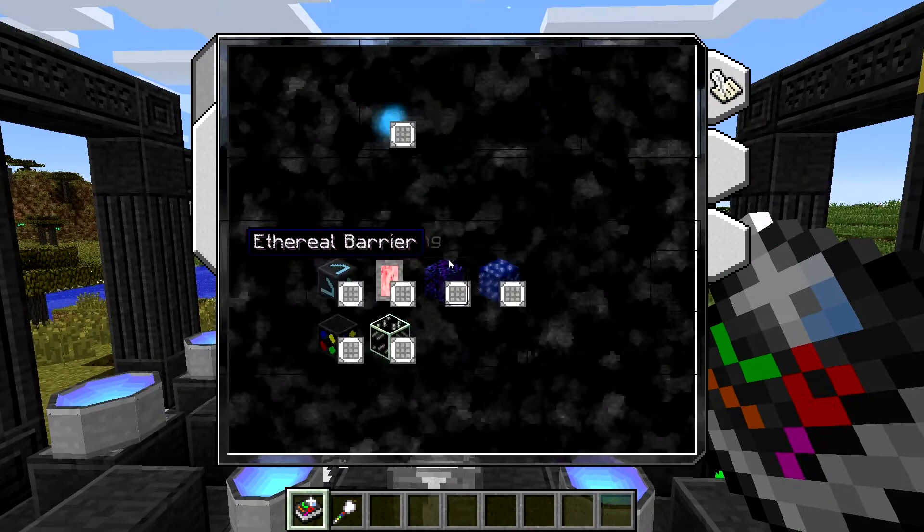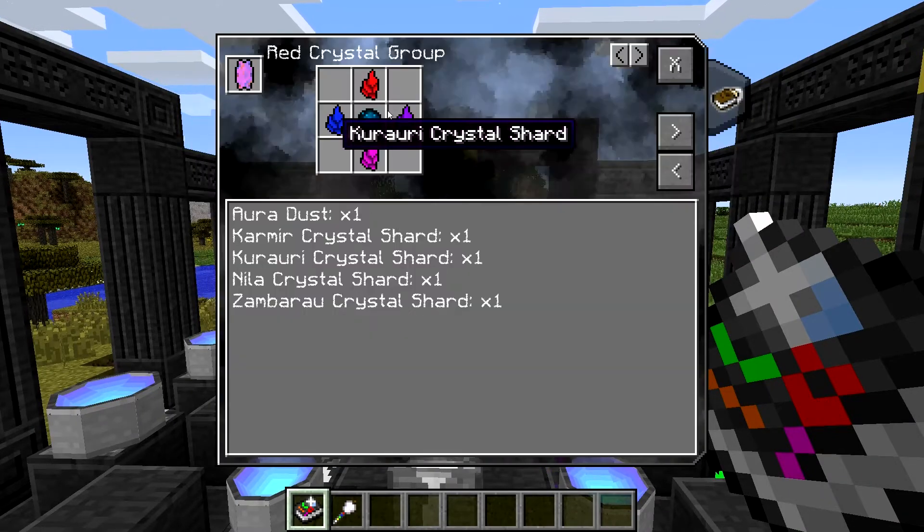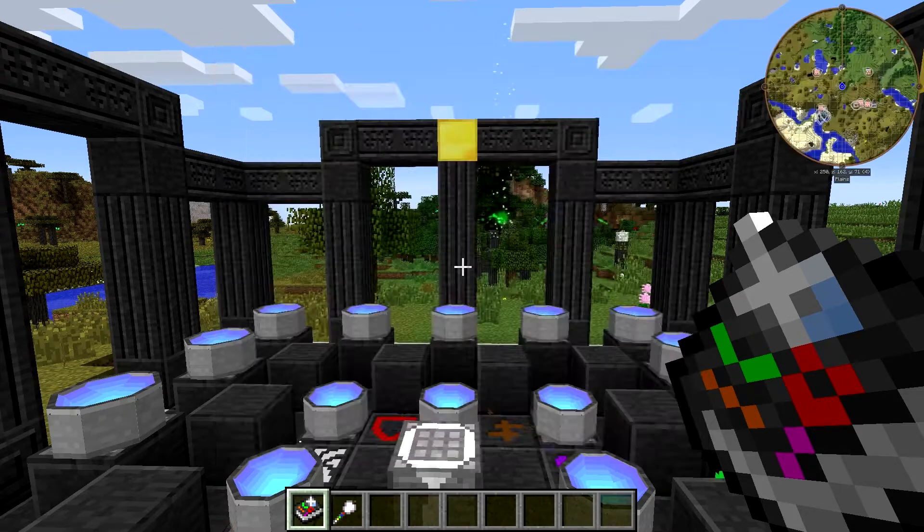We've got those in place. Now let's put the runes in place — that's in the right spot. The runes are basically the same four colors that you have with shards, and they're in the same orientation as they were in the table, which is pretty darn useful.